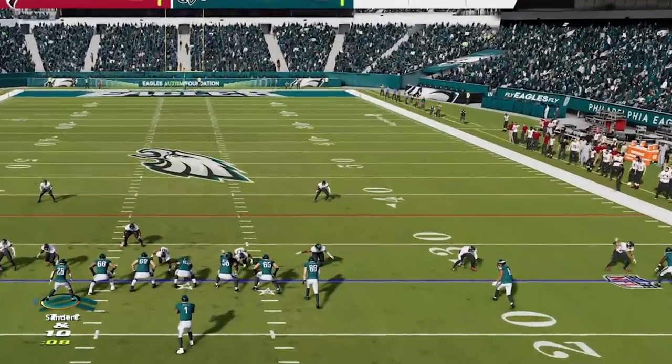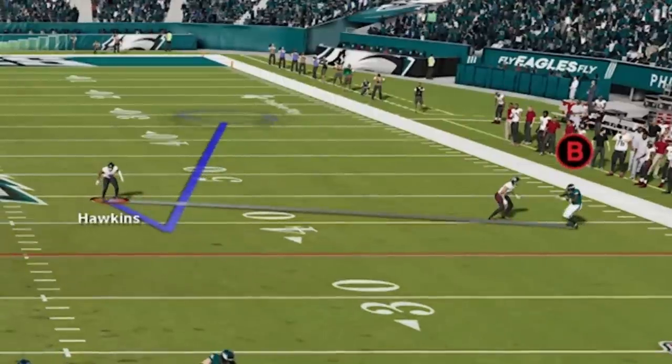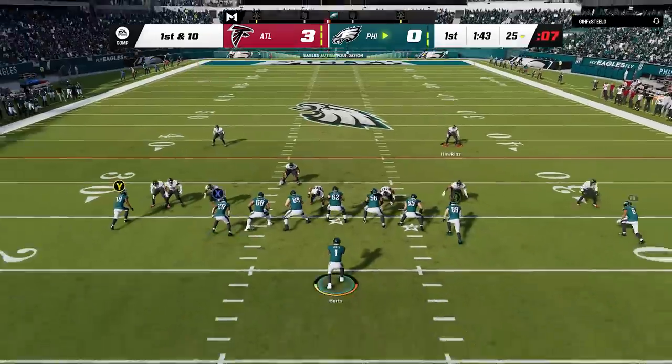In Madden 23 there's a new function where whatever zone you're usering will be much more active and alert, essentially showing you where you should be covering. This is a great function for new users or for people that aren't comfortable usering. One of the downsides though is that your opponent can see it on the offensive side of the football, so while it is helpful it can also give away what defense you're running.